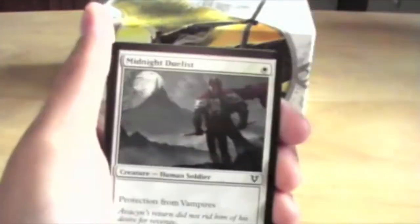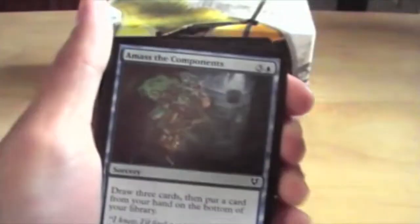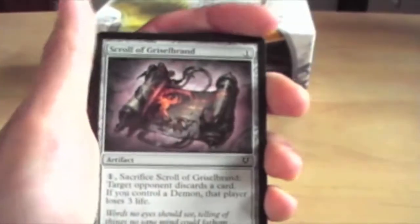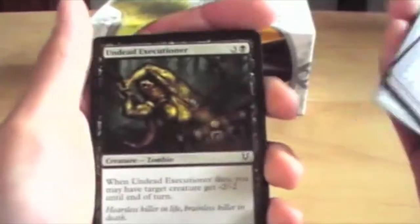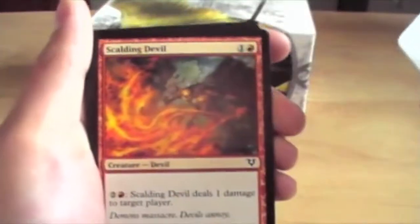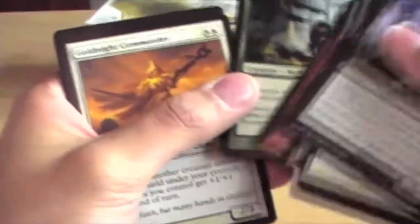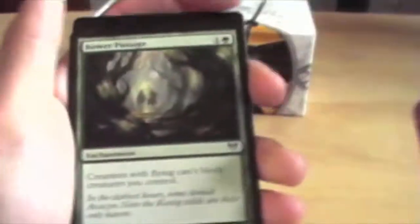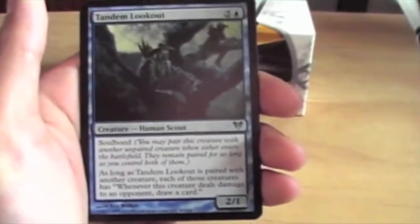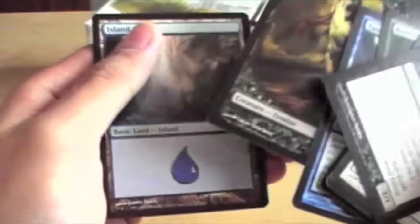Butcher Ghoul. Midnight Duelist. Battle Hem. Amass the Components. Righteous Blow. Scroll of Grizzlebrand. Undead Executioner. Mid-Vast Protector. Scalding Devil. Wandering Wolf. Gold Knight Commander. Bower Passage. Tandem Outlook. And for the rare — a Lone Revenant. Not a bad rare. A Zombie Token and an Island.